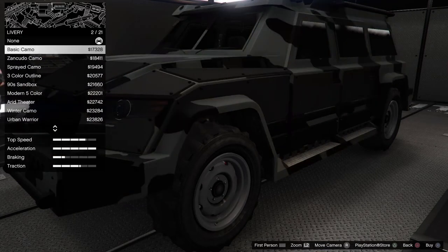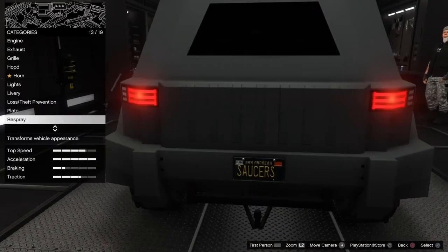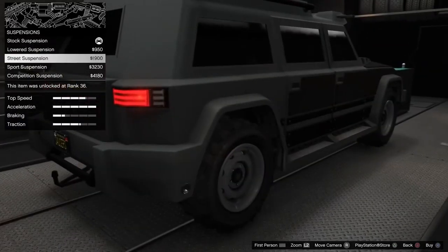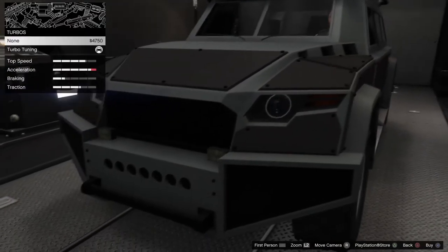An attractive selection of liveries can be applied if you have completed the bunker research involved. As an off-road vehicle, it does not have especially high ground clearance by default, but does have options to lower it even further.